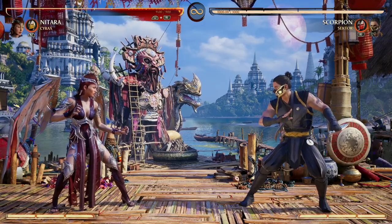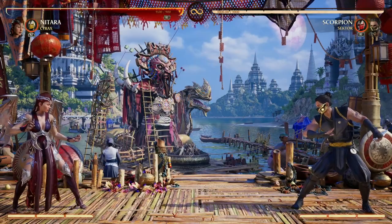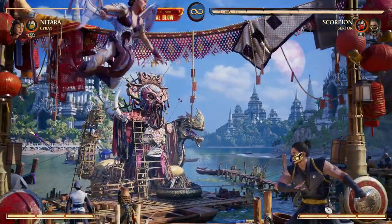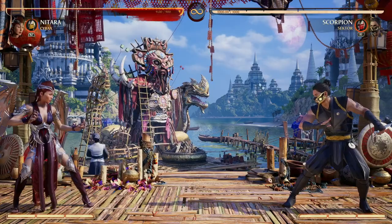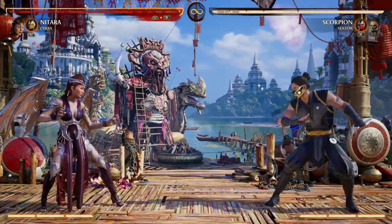What I love about Cyrax with Nitara is his forward cameo move. This pressure tool really makes our opponent guess how to approach Nitara, giving us the option to either jump over and dash over it and catch them off guard in the air, or simply anti-air them with our back forward two. You've got a lot of good options with Cyrax as a cameo.